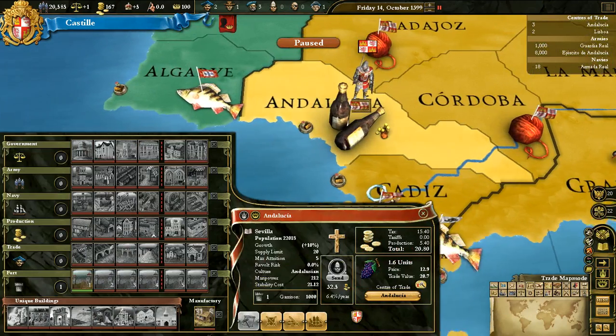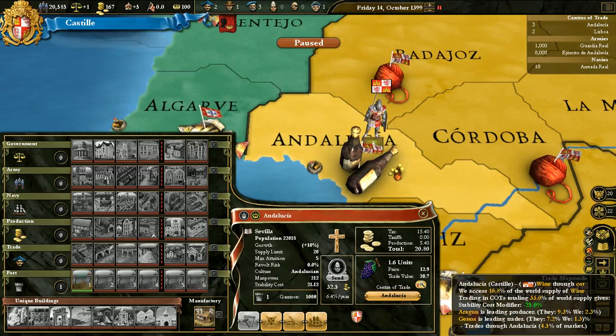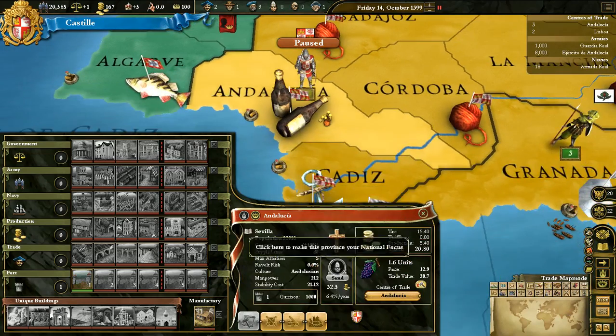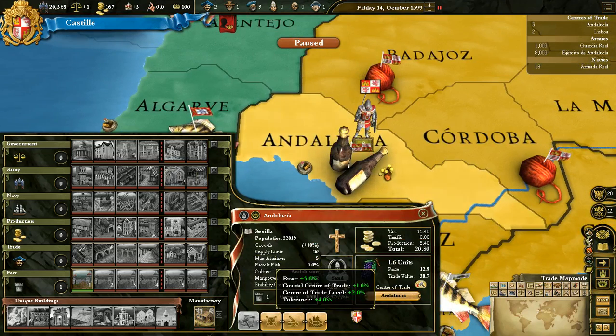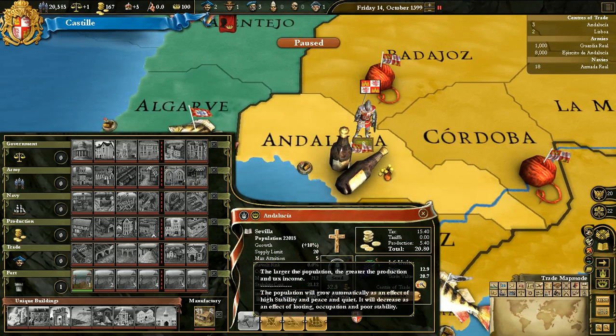Here we have the name. You can see that the province name is Andalusia, while the city name is different — the city is Seville. I can see the history of it. Population, of course, increases and decreases over time. The larger the population, the greater the production and tax income.